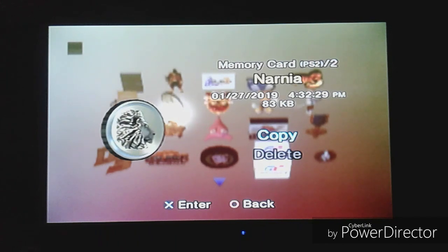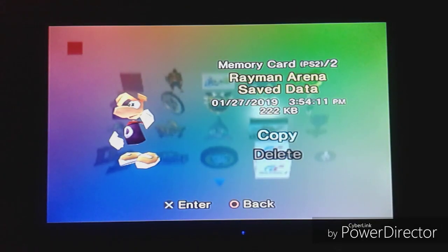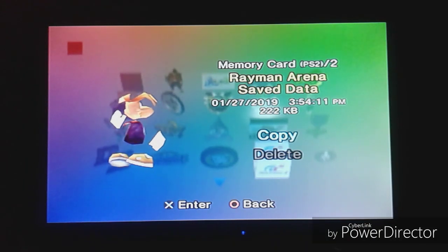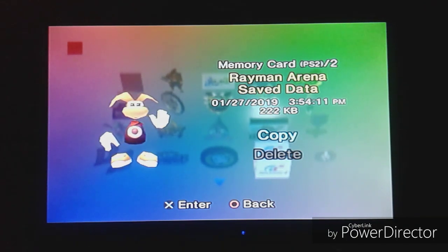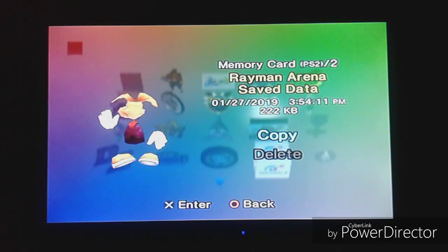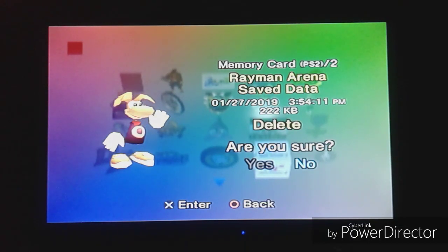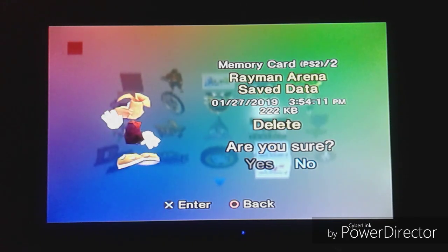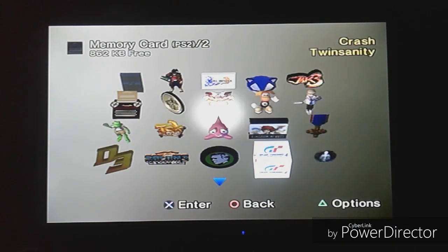Then we got Narnia — The Lion, The Witch and The Wardrobe. It's just the coin with Aslan's face on it, because that's what the Narnians did — they printed his head on a coin. Then we got Rayman Arena save data. I actually like this one because even though it's just Rayman spinning stationary, it looks like he's saying 'hey player, want to play some Rayman Arena?' And like last time, some of these do something if you threaten to delete them — but this one doesn't, Narnia doesn't, and neither does Final Fantasy 10.